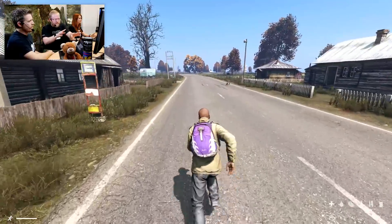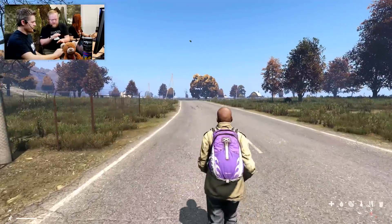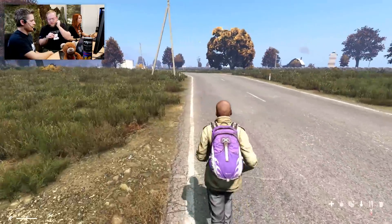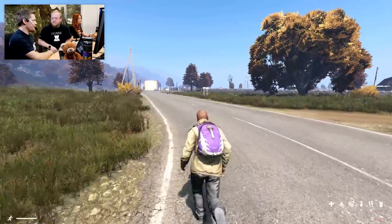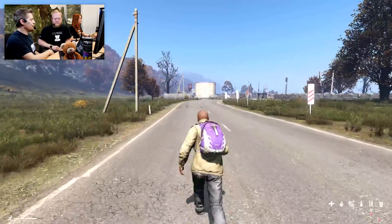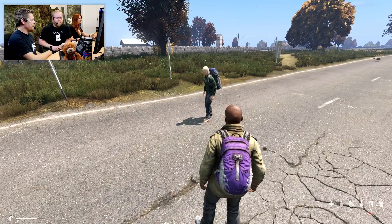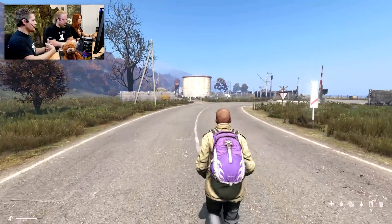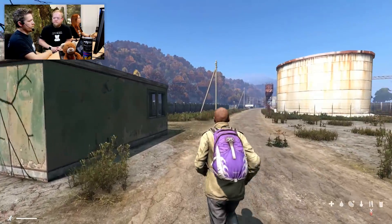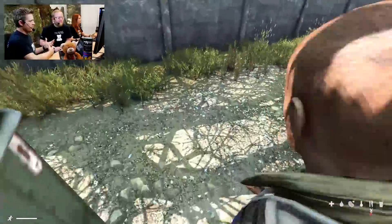Right now we are playing on a completely friendly server with literally only three developers, so there is basically no danger. We also don't have zombies included for reasons we'll explain later. You can see in the bottom left corner there is a stamina indicator. The stamina bar amount is quite short — it's mainly meant for fleeing from danger, and it depends on your actual weight and load. The more stuff you are carrying, the more the stamina bar is cut off. If you want maximum stamina, you should be literally naked.